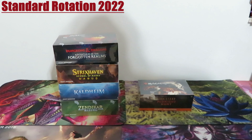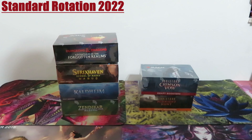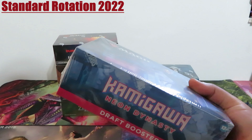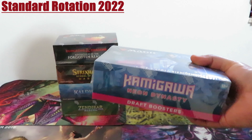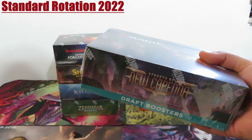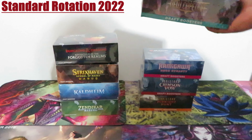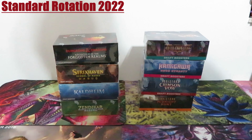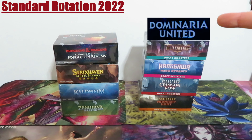The fall two sets — Midnight Hunt and Crimson Vow — released in September and November 2021 respectively. The seventh set was the return to Kamigawa: Kamigawa Neon Dynasty, released in February 2022. And the last one, the gangsters-inspired set Streets of New Capena, released in April 2022. This is the current standard scenario.